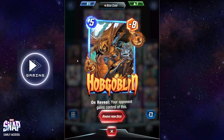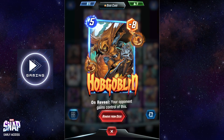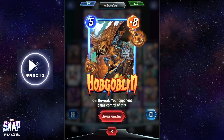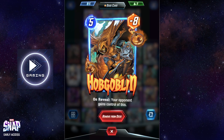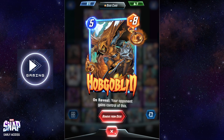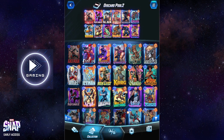Hobgoblin is the last card I'm really running in this deck — it's a really powerful turn five card, and if I don't end up discarding him it's going to be a minus eight power for my opponent in a given location. I've put in some cards just to thin the deck out a little bit, and I found Ant-Man and Nightcrawler work really well with this deck. So that's the deck and we'll just jump straight into the gameplay.